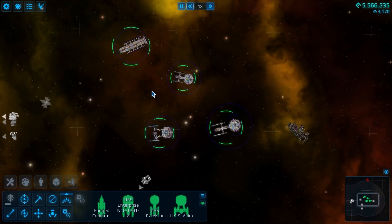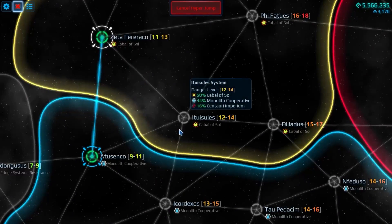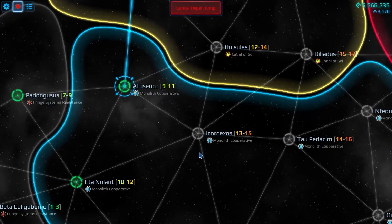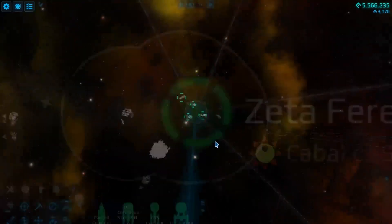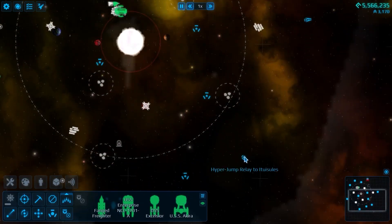We're done here, so it's time for us to move on. This is an 11-to-13 level area. We are going down to Ituisules - that's my best guess. This is a 12-to-14, so this is our next step up. After that, we head back into Monolith Territory at Ikor Dexos, but that's going to be a little bit of a ways off. Ituisules is where we have to go.